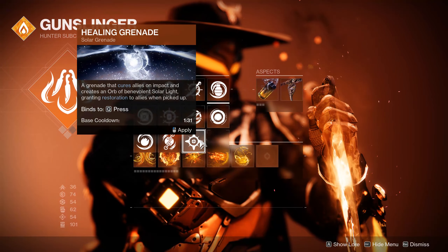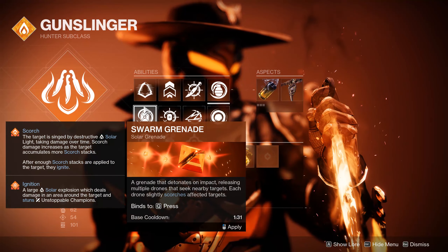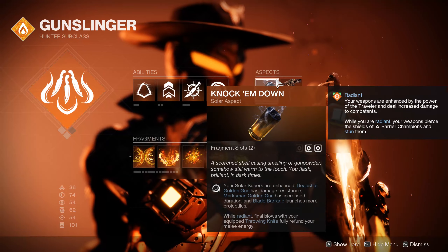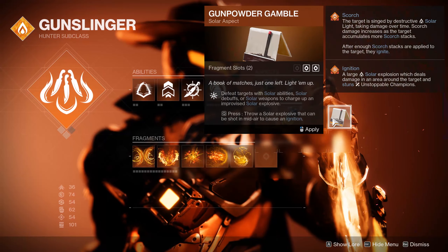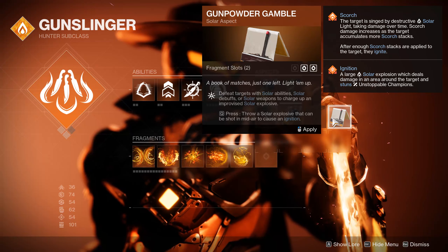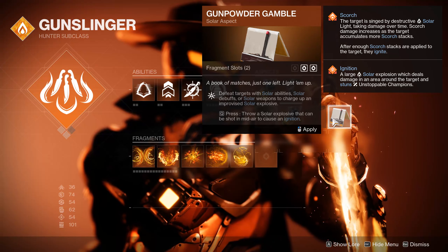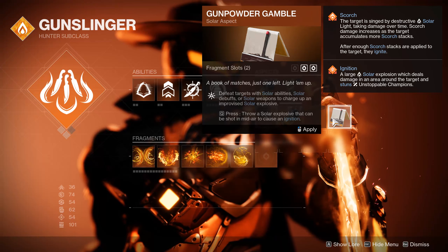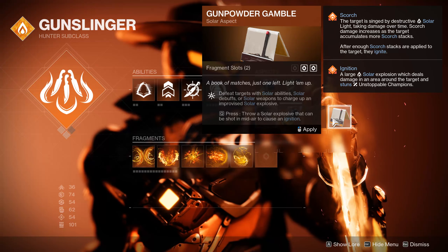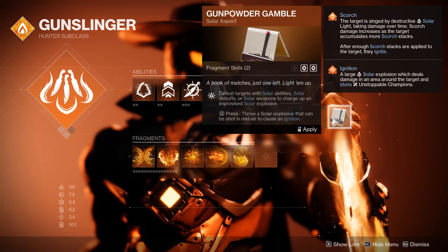You also have the Swarm Grenade, which is a pretty solid option. You basically throw out small cluster bombs that will track targets anytime they come near, slightly scorching things. The aspect available is Gunpowder Gamble, which has been quite nifty recently. After doing damage with Solar Abilities or Solar Weapons, you charge an improvised Solar Explosive on your grenade ability, and when you throw it out, it causes quite the explosion and ignition — something I'd look forward to mixing with a variety of other classes.